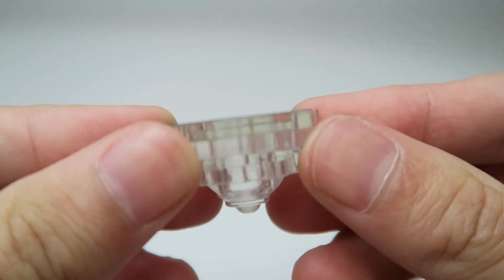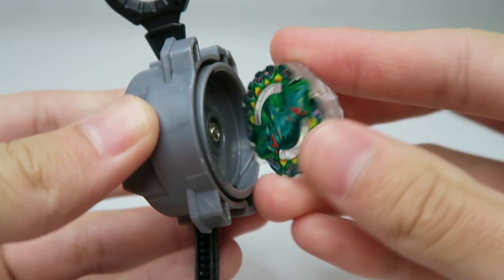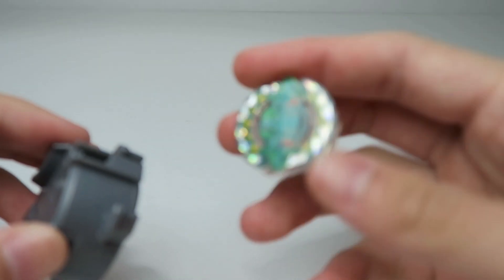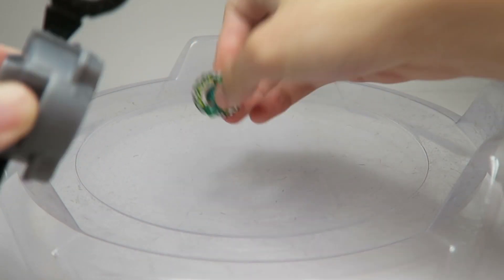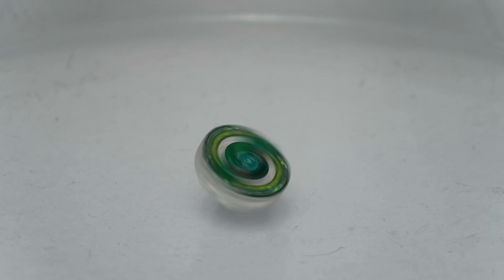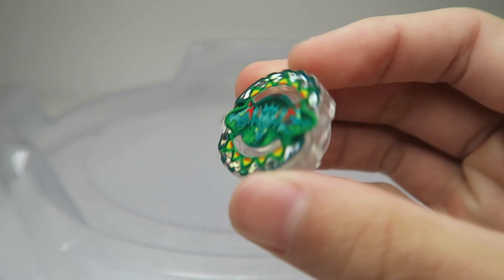Here is the Beyblade, clear - pretty cool. And then I guess you put this little piece on, and then you just let it rip - yo, that's sick! I'm gonna put this on a stadium and see how it actually launches and spins. All right guys, we're at the stadium now - just gonna give a little test launch and see how it performs. It's so cute look at it! And that was Hazard Kerbeus, the mini Takara Tomy Arts Beyblade.